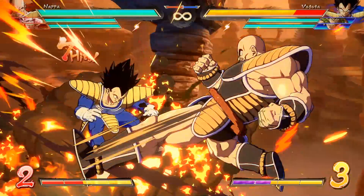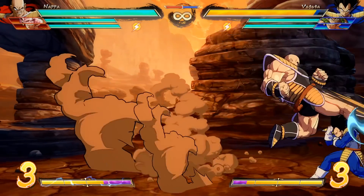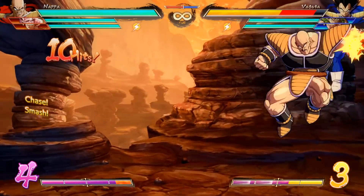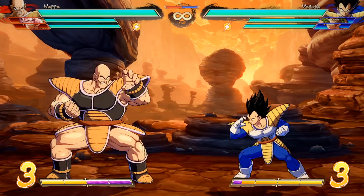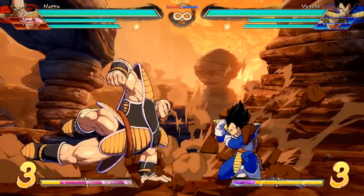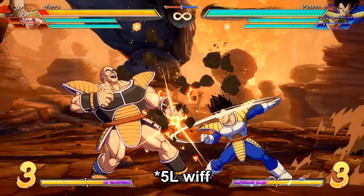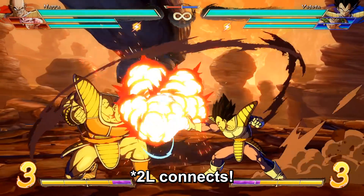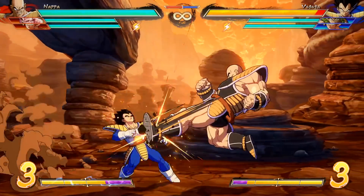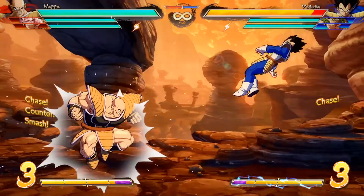Nappa also has fantastic ground normals. His standing light is a low and reaches very far for a 7 frame normal. Most lows that are this quick don't hit nearly this far. It's a bit unintuitive, but Nappa's crouching light is a mid, and it's 1 frame slower than his standing light. It's not without its uses though. It reaches noticeably further than his already large 5L, and it's only minus 1 on block, which makes it great for challenging in some situations or converting awkward faraway hits, like when he crosses up with his jump M. His auto combo is also surprisingly good. It might not be so good that it's a meme, but it definitely gets the job done sometimes.